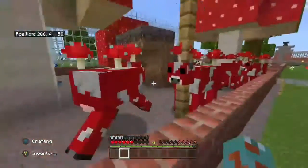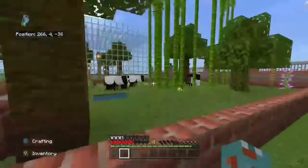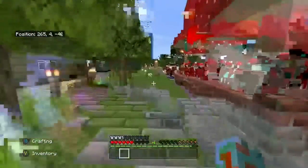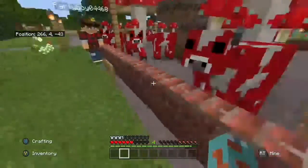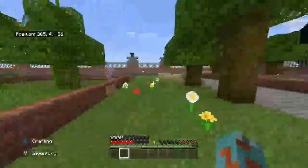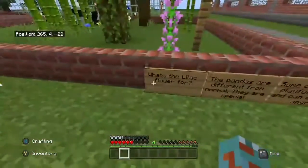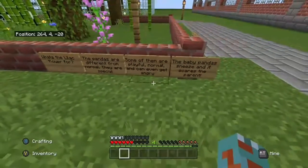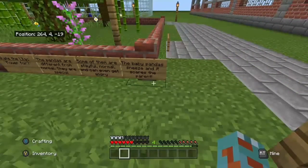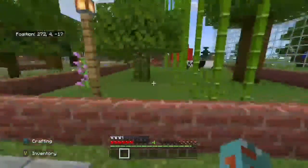You've got mushroom cows and the parrots as I said before. Over here are the pandas — pandas are different from normal, they're special. Some of them can get angry, and the baby panda sneezes which scares the parent. That's a feature in the game and I think it's a really nice one to see.